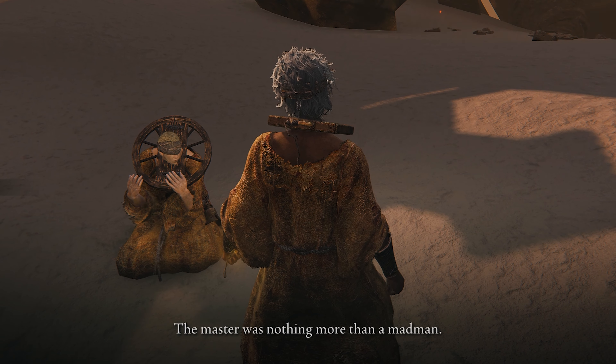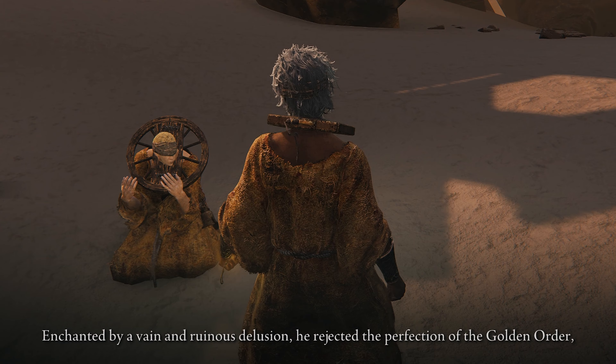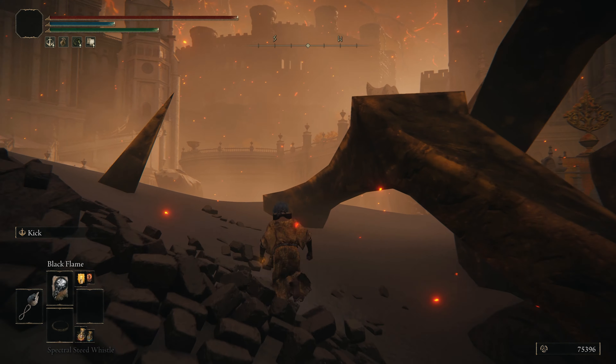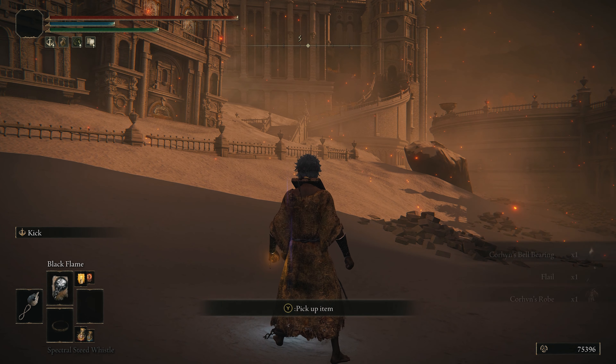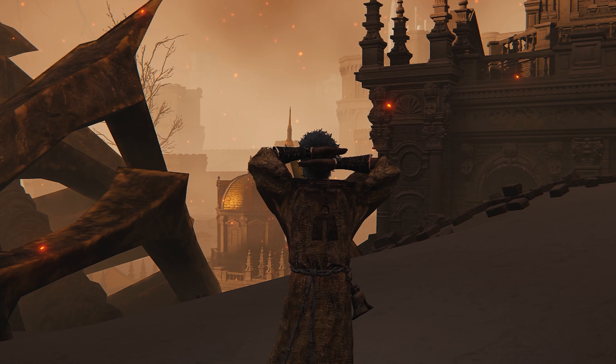Corhyn will tell you what he really thinks of Goldmask: 'I've finally come to understand. The master is nothing more than a madman.' After exhausting his dialogue for the final time, return to the Site of Grace to reset the area, and then come back to Corhyn's last location at the Bolt of Gransax. Waiting for you will be all of his items, which include his flail, robe, and bell bearing.